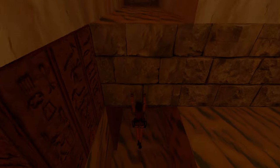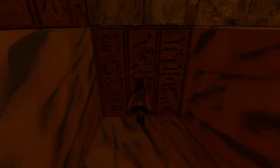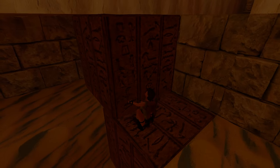What we've seen is upon Lara combining the two pieces of Scion — which we still have in our inventory — she received a vision. The vision told her something about three rulers of Atlantis, not two, which is strange because the mural in the Tomb of Tihocan mentioned only two — or, to be more precise, two just rulers of Atlantis. So perhaps there was a third that people didn't really like.